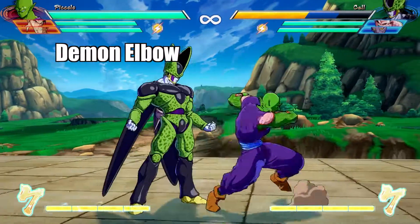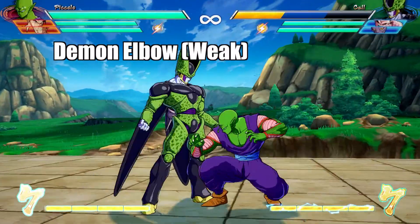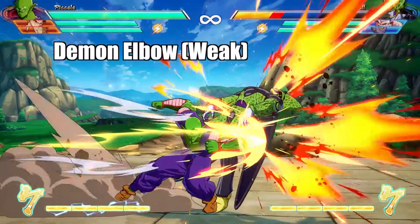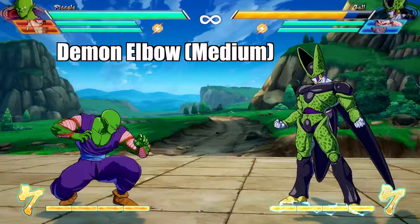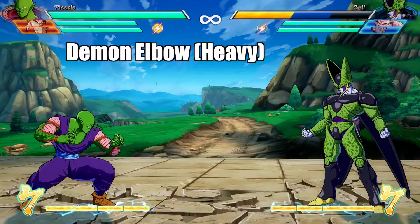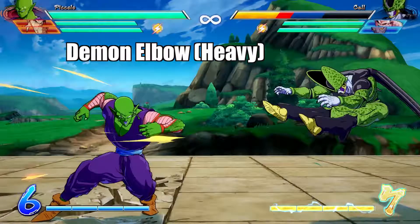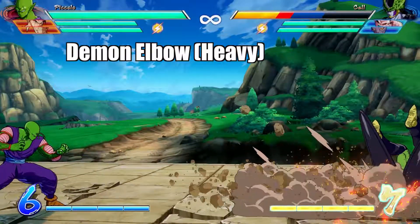Demon Elbow is his next special, and has three different moves depending on what level of attack you use. The weak version will make Piccolo dash past the enemy and get one hit. The medium is pretty much the same, but the attack is much stronger. The heavy will cause Piccolo to dash past the enemy, only to walk back to the original side, confusing the enemy and getting a powerful hit.